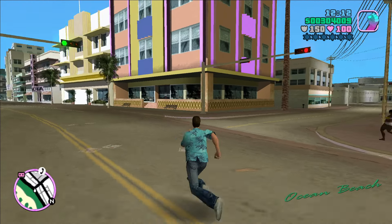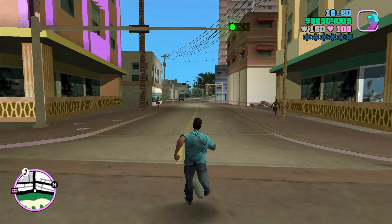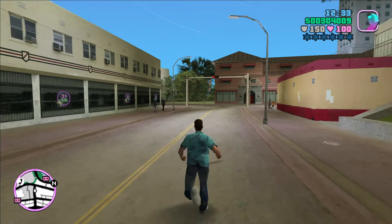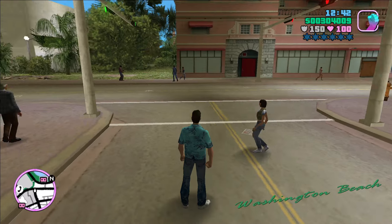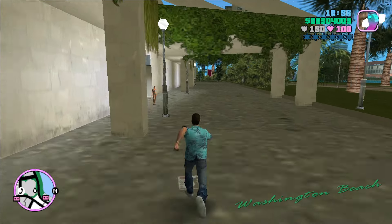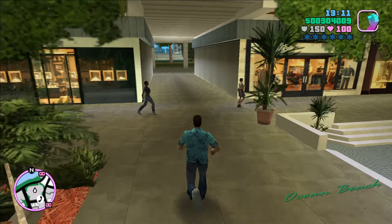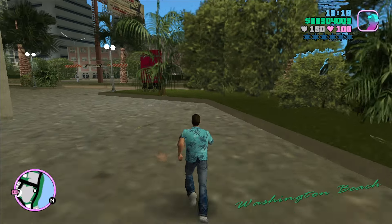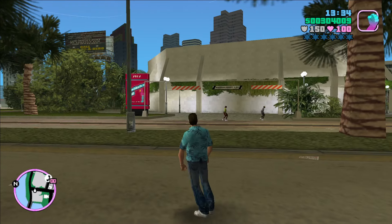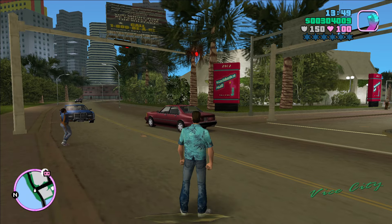To keep things clean, I'm going to call this street right here the northern border of Ocean Beach, even though Ocean Beach technically extends maybe 50 to 100 feet further north. I'm typing in the speed cheat code to run in double speed. Even running west we enter Washington Beach — it's not a perfect east-west border. This corkscrew structure is part of Ocean Beach, but then we find ourselves back in Washington Beach. Part of the mall is in Ocean Beach, part in Washington Beach — a zoning nightmare. I'm going to call the entire mall part of Ocean Beach to keep things simple.